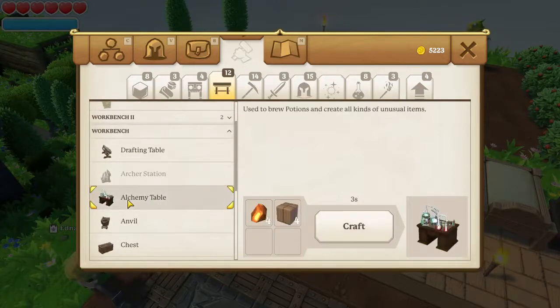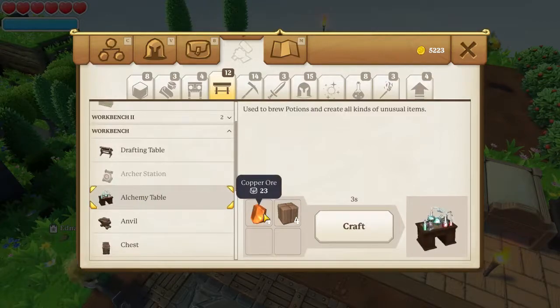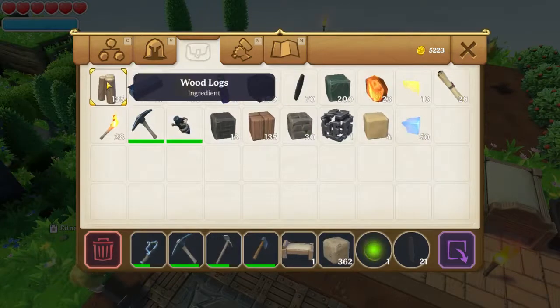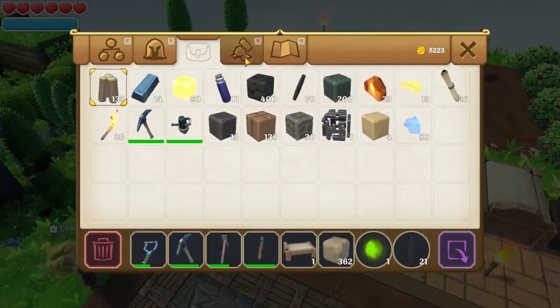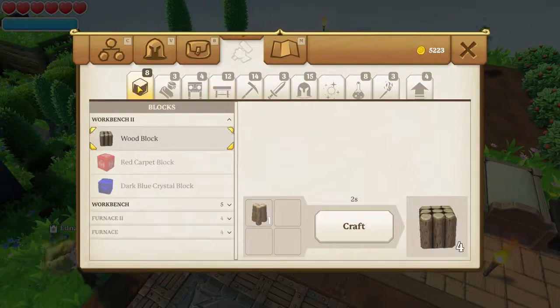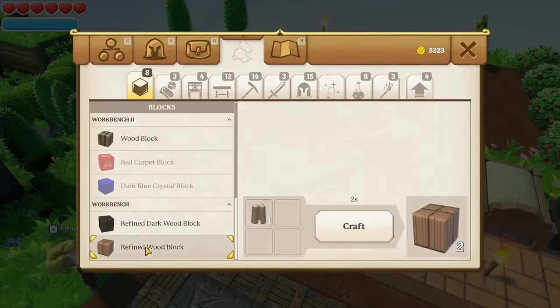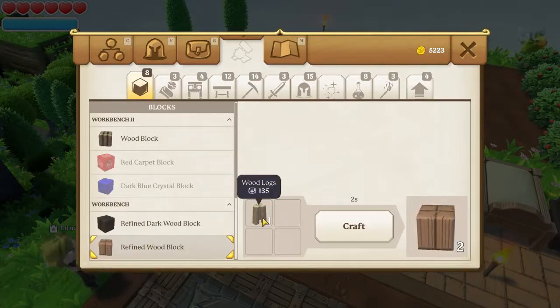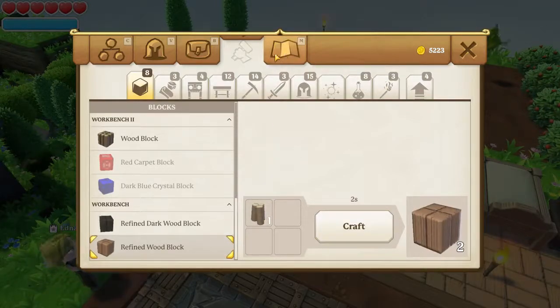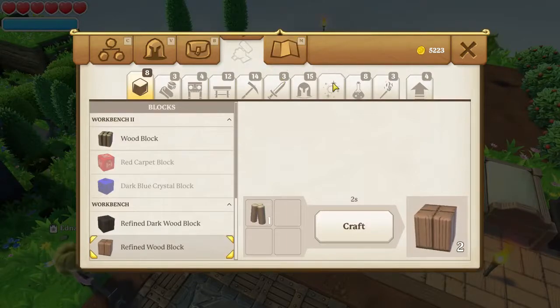So that's what we're going to do to start with. To create the Alchemy Table, you need just four copper and four refined wooden blocks. Now if you've only got wooden logs, then on the workbench at the end here, you can make refined wooden blocks just using your wooden logs. For every one you'll get two.